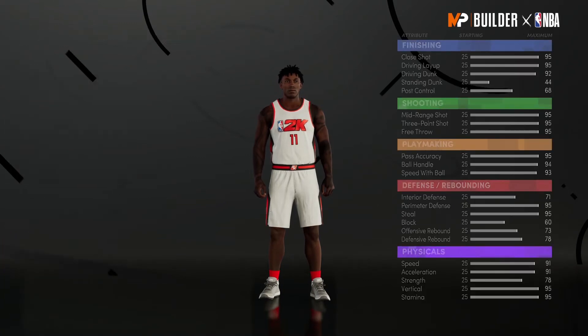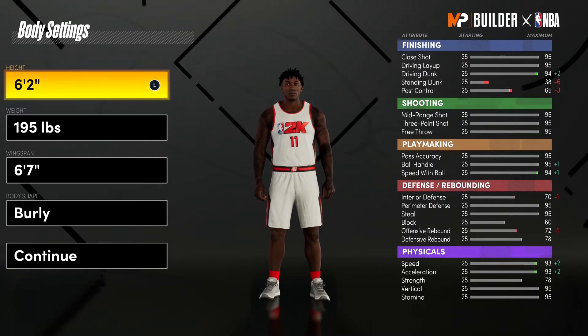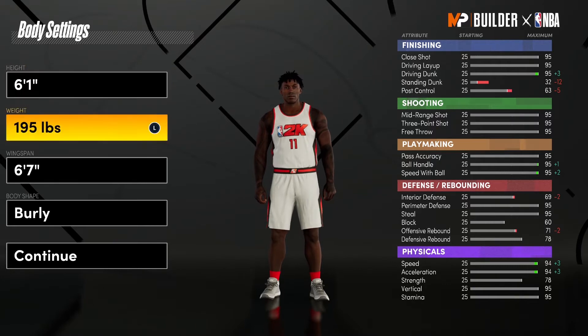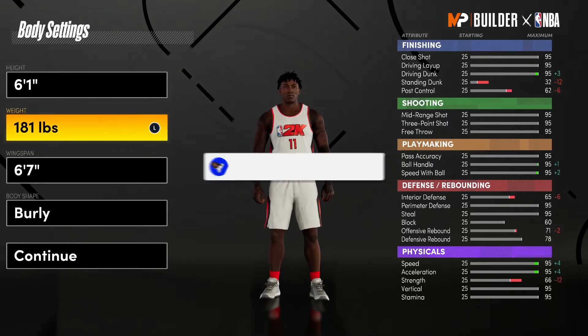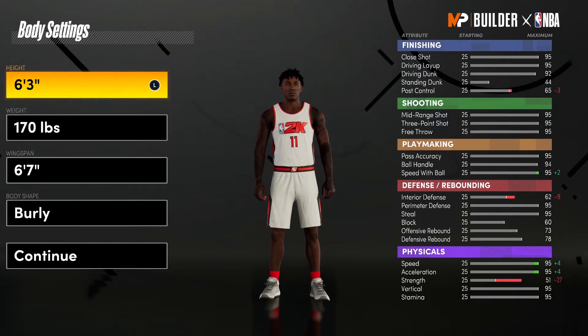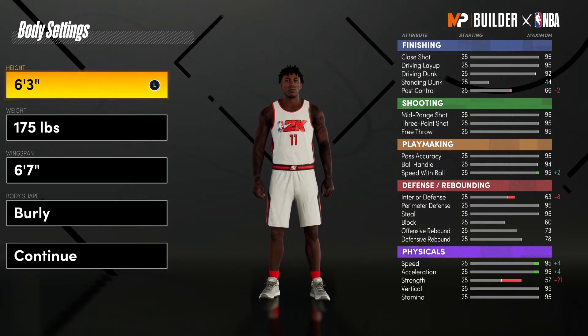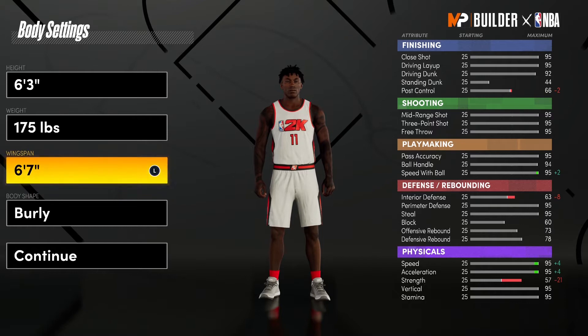Y'all already know I got another build video for y'all. It's NBA 2K21 Next Gen for all my next gen people out there. 2K22 is on the way so do not worry, we will be saved soon because they better come with it. But this is the Damian Lillard build — a scoring machine build, one of the best scoring machine builds in the game.